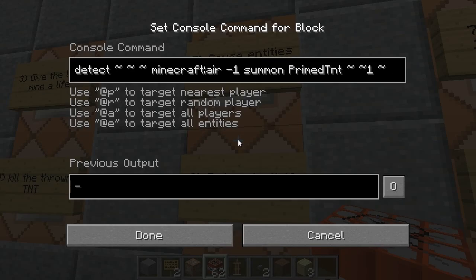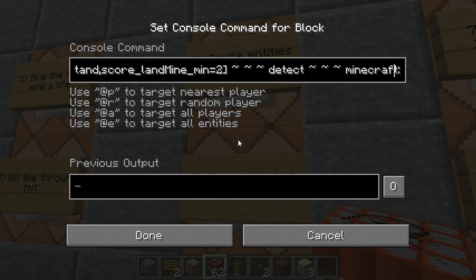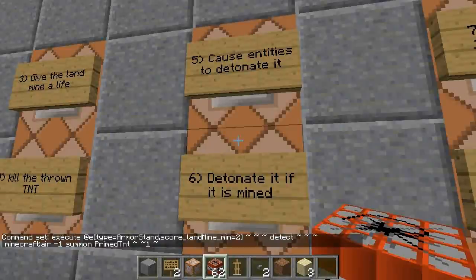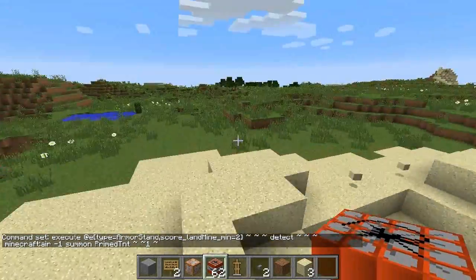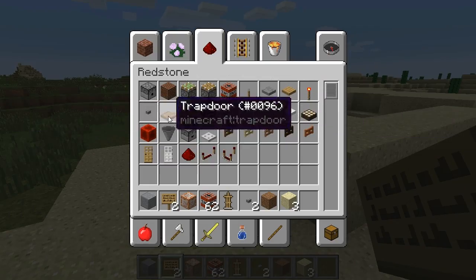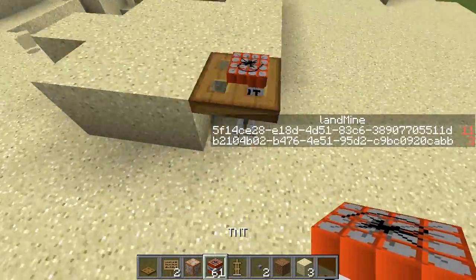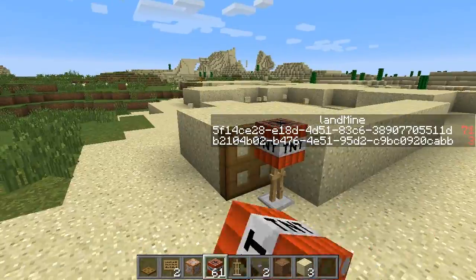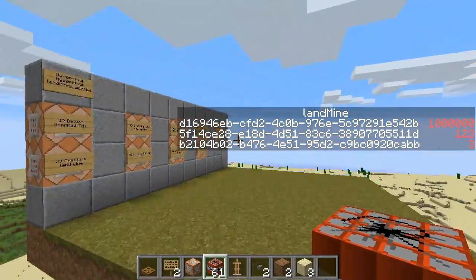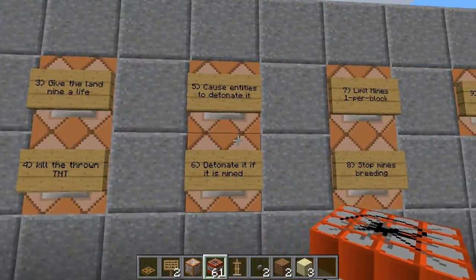You can also detonate it if it's mined — it's a very similar system. On behalf of all armour stands with a landmine score of at least two, if they detect that they are inside an air block, they'll summon primed TNT at one block above their location. So you can put a landmine in a trap door — that's not inside an air block even if you open it. But as soon as you break the trapdoor it discovers it's inside an air block, thinks somebody's trying to mine it, and kills itself. You'll notice there's a landmine in there with a score of a million — I'll explain that in a second as part of the bug catching.